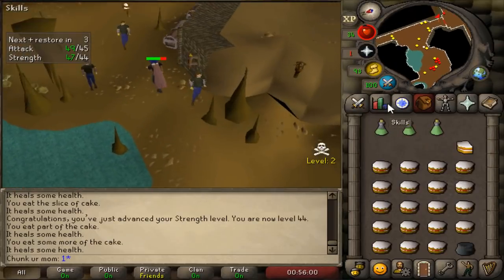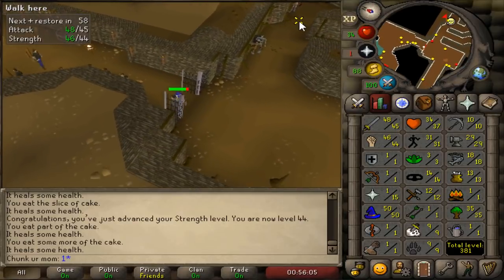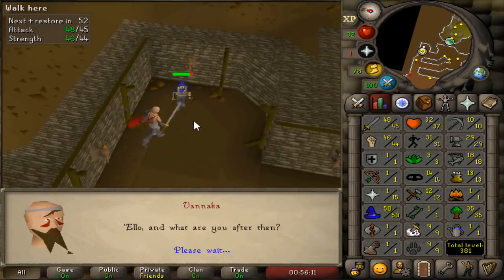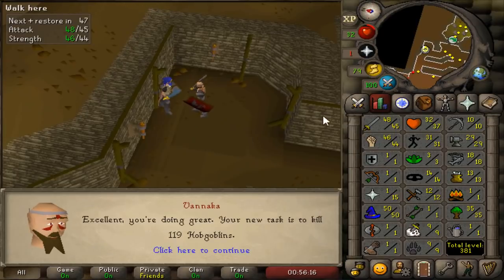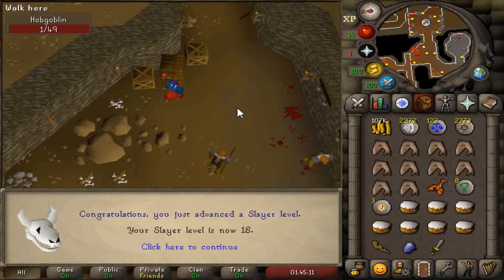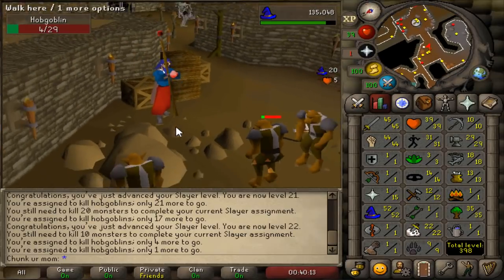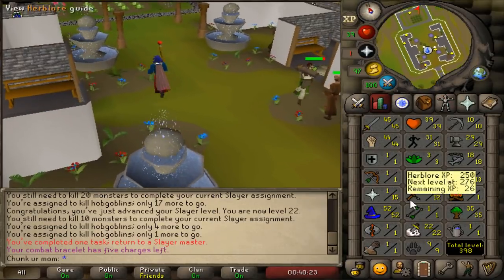I hit 40 combat and definitely wanted to test my slayer luck. I need 18 slayer for Animal Magnetism, and once you're 40 combat you can use this slayer master. I ended up getting hobgoblins which was a little annoying but I persisted and fire striked them. Now I can unlock wilderness slayer — all you have to do is one regular task and then you can do wildy slayer.